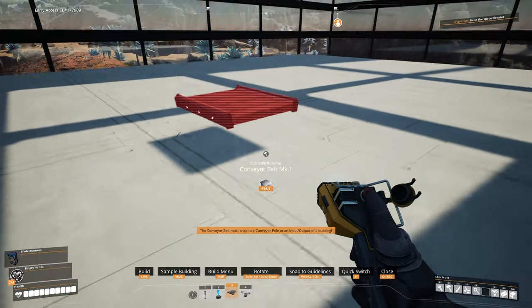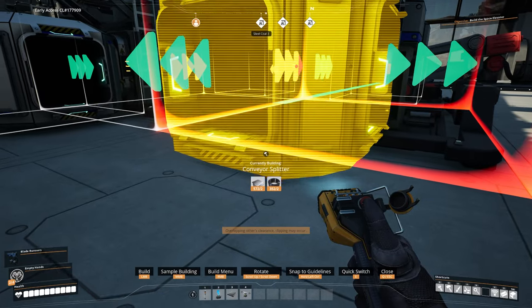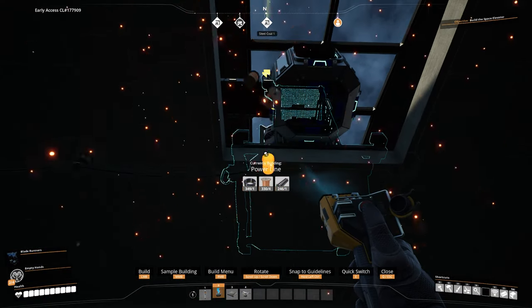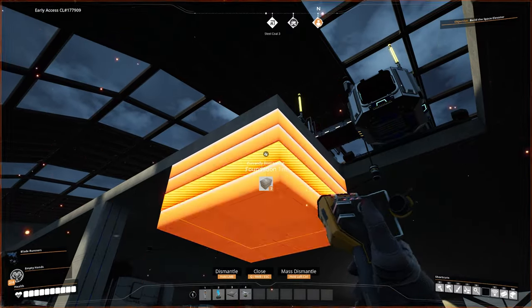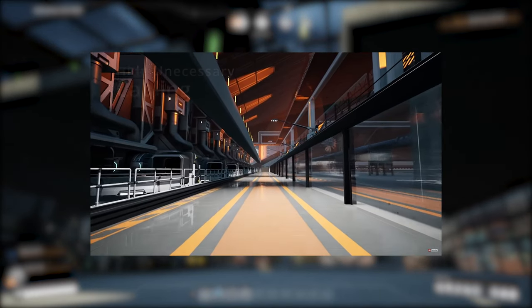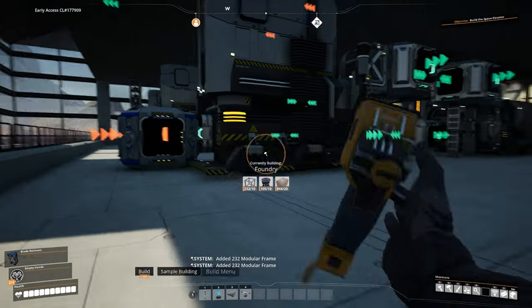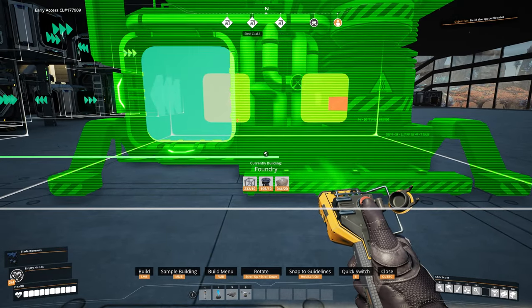Hopefully you enjoyed that little time-lapse. Let me know in the comments if you enjoy that sort of thing and want to see more. For power cabling, I prefer running it underneath - it's a lot cleaner, especially if you've got another floor underneath acting as a logistics floor. Also, Total Eclipse just dropped a really good video on how to hide cables - check the description, give him a click.